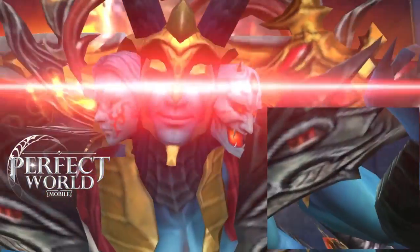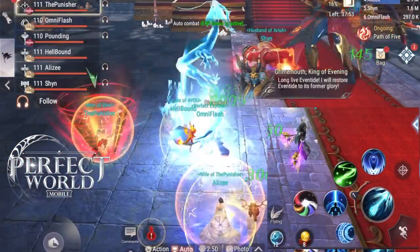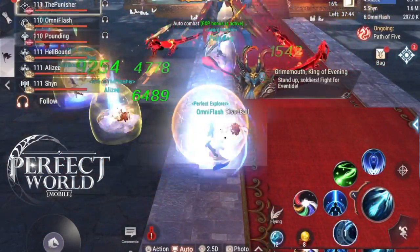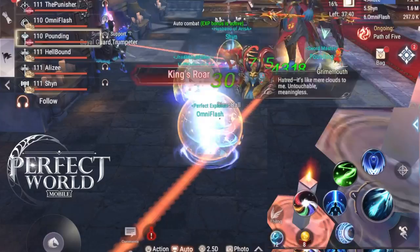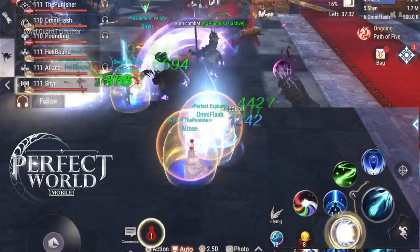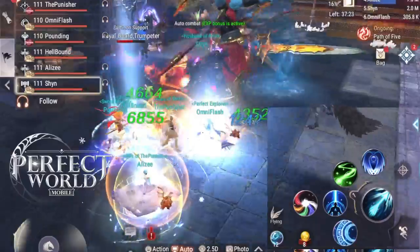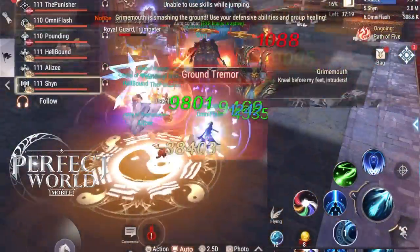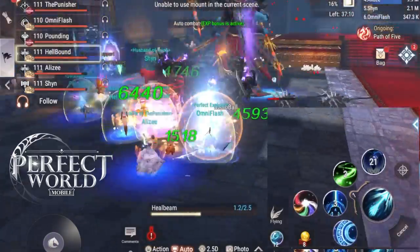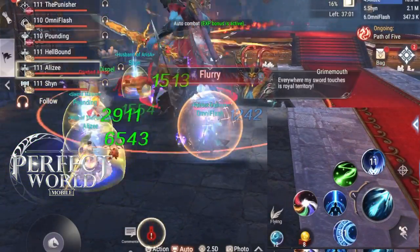The first boss is Grime Mouth, and he's pretty strong. There are two ways to tank this. One way: take Grime Mouth and bring him to the right or left — let your tank do whatever he's comfortable with. He brings it to the trumpeteer so that when your DPS are killing the trumpeteer, the AoE skills are also hitting the boss. After that trumpeteer is dead, your DPS moves to the other side to kill the other trumpeteer. The trumpeteer spawns monsters, so you have to kill them quickly or your team will be overrun — if there's 10 or 15 of them, you're going to die.